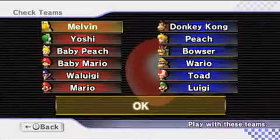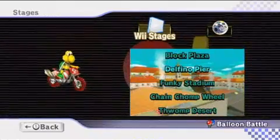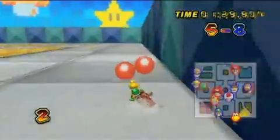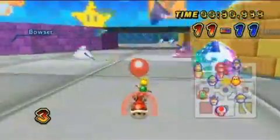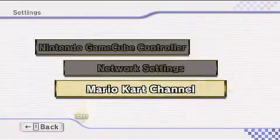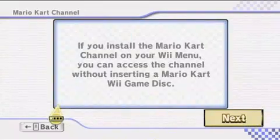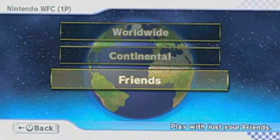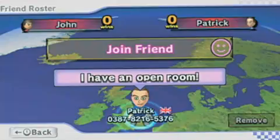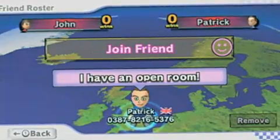The options don't end there. You can also play team-based battle mode on 10 different maps, online or off, with up to 12 drivers, although the rules have changed a little bit. When you lose all three of your balloons, you can still continue the fight because the scoring is points-based. The final piece of the puzzle is the Mario Kart channel. When you first boot up the game, it installs to the Wii menu, allowing you to access rankings, tournaments, ghost data, and check for friends online without having to insert the disc.